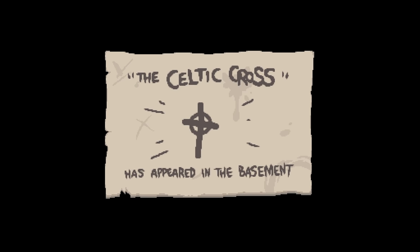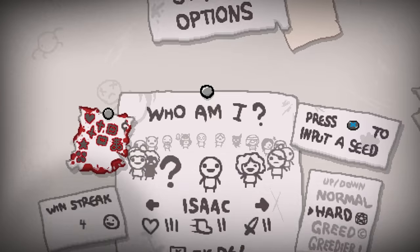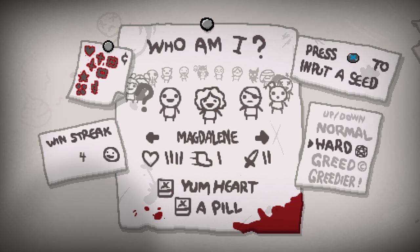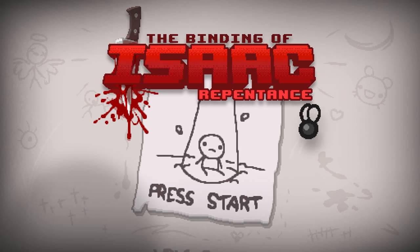The Celtic Cross has appeared in the basement. We got the win, right? So we got another two things on Maggie's post-it - it's looking pretty good. So we still got to do Mega Satan, Greedier, Delirium, and the Beast. So we still got a few more things to do on Maggie. We still have to do a couple of things on Isaac, but I think we're going to try and start knocking out these post-its all the way.